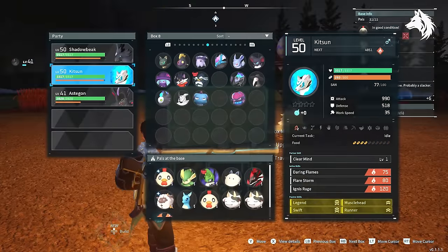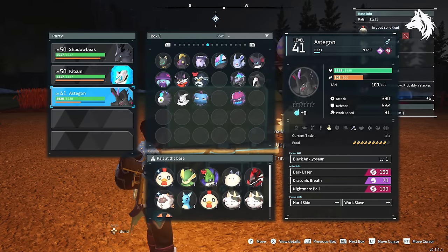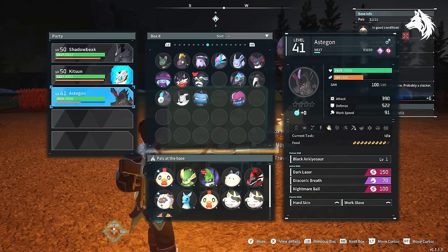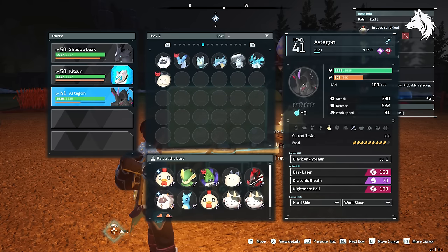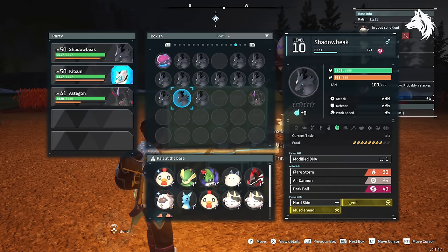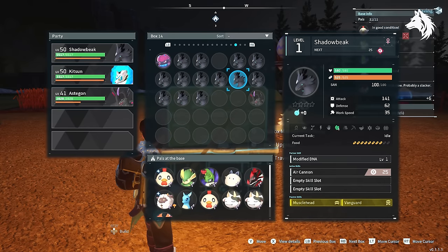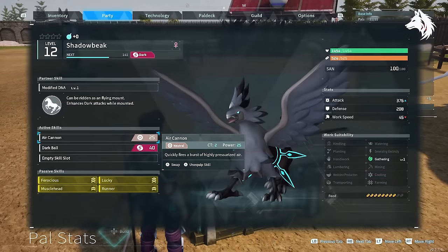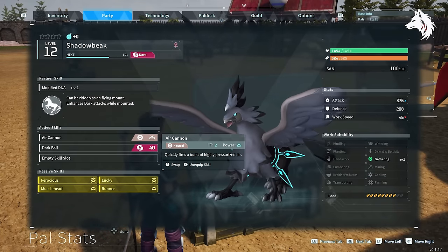I then needed to breed Kitsune with an Astagon to get Shadowbeak, and this proved to be a problem as I could not catch an Astagon with no traits, which greatly increased my chances of not passing on the four skills I needed. In fact I never did get Shadowbeak with four attack traits, which is why the one I have has only three. After hours and hours of trying, around 30 Shadowbeaks later — breeding Kitsune and Astagon and also trying to breed two Shadowbeak offspring together — I eventually settled for one with a 65% attack increase and a speed boost, which I'm happy with as Shadowbeak is a bit of a slow mount anyway.